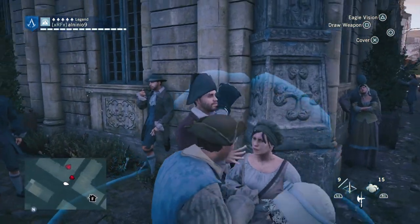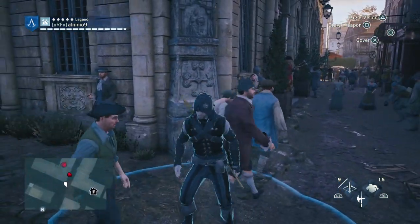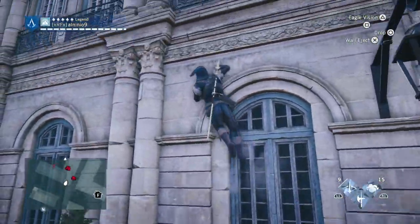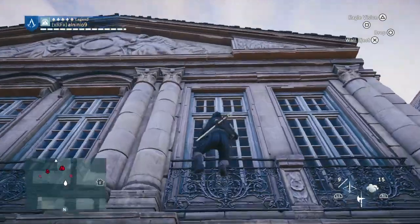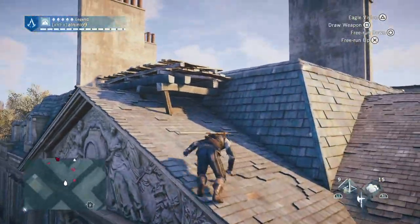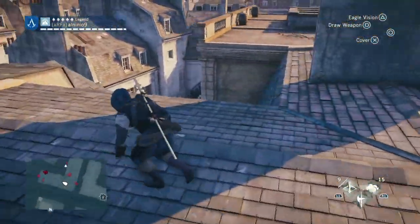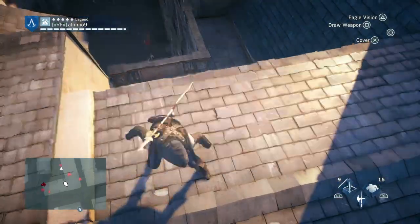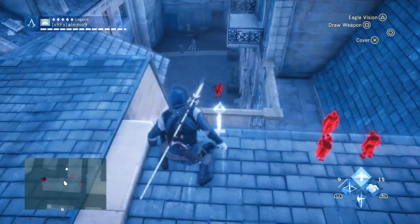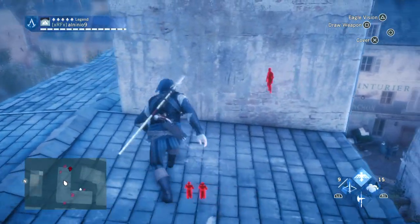We're gonna try to go infiltrate this place — a random place with some guards. First of all, before you do anything, analyze the area. Make sure you know what you're doing, make sure you know where the guards are positioned and how they're patrolling the area. It's very important that you have all this information so you can be stealthy according to the situation. We know there are three guards inside, two guards outside, one guy beside the bell.